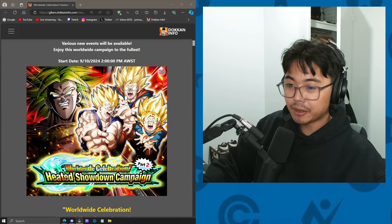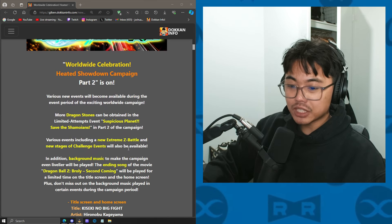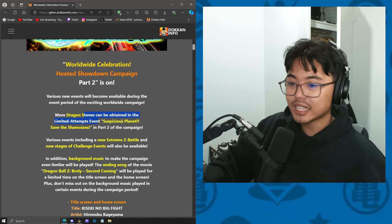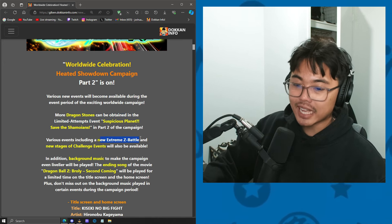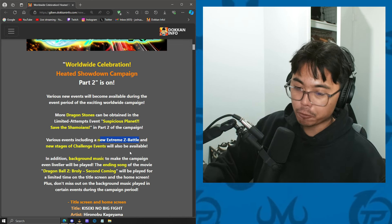As the image here implies, it is going to be Brawly's second movie as the theme. More Dragonstones can be obtained in the Limited Attempts event, Suspicious Planet Save the Shamoans, which is good. A new Extreme Z Battle, which we know is LR Tech Brawly, and new stages of the Challenge event, which is the Legendary Super Saiyan Brawly Challenge event.